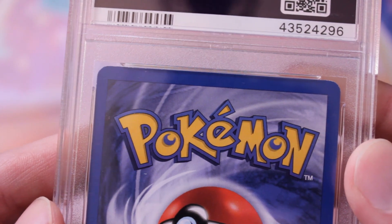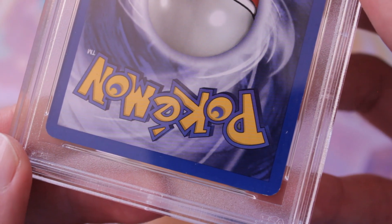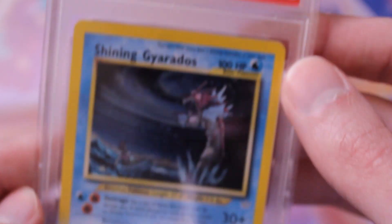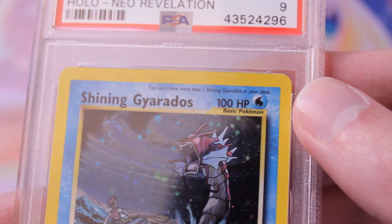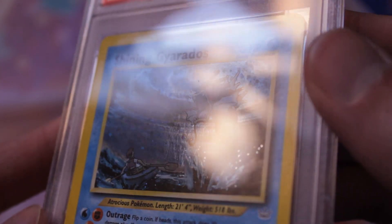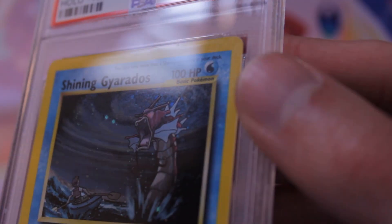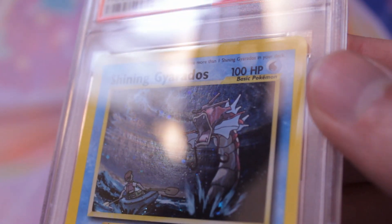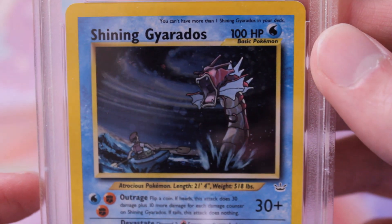This one's looking pretty minty — maybe a little white at the top, a little white at the bottom. Oh, it's the Shiny Gyarados! Nice — got a nine. I got this from Roger. There's the holo. Yeah, it looks pretty good — excited about this, very nice.